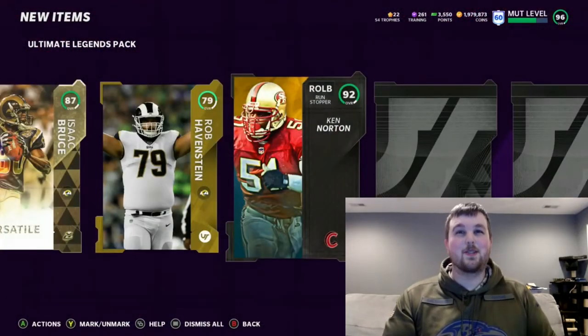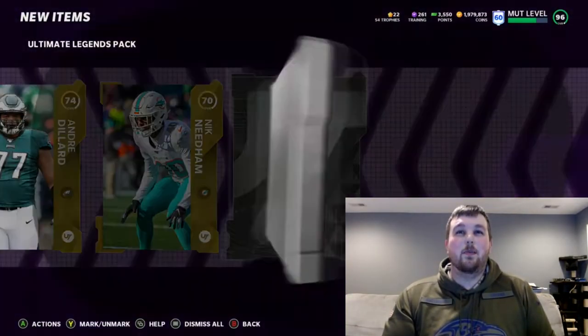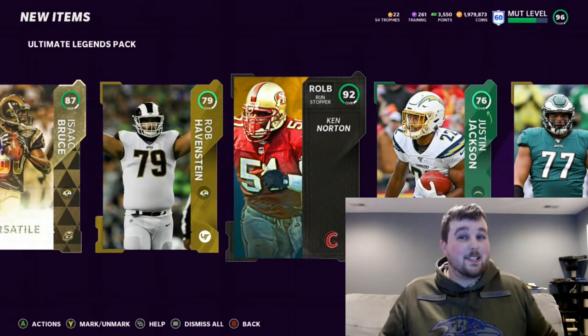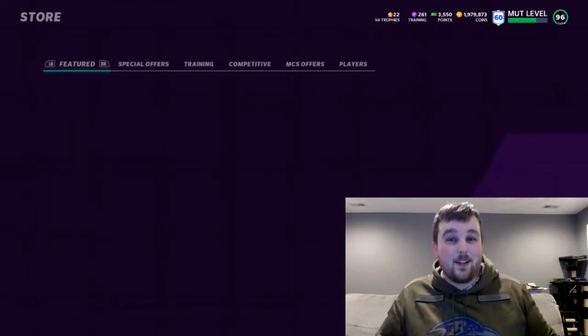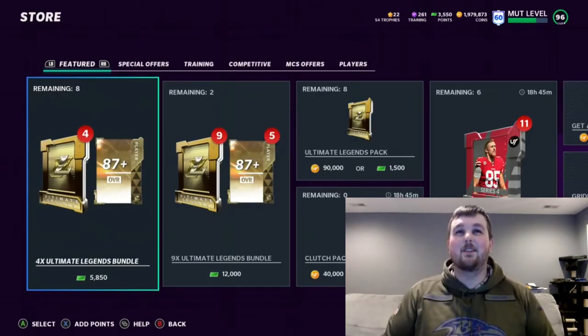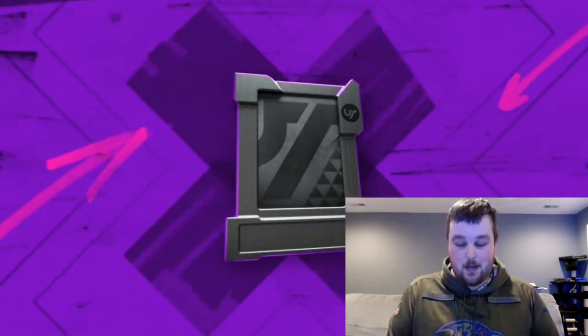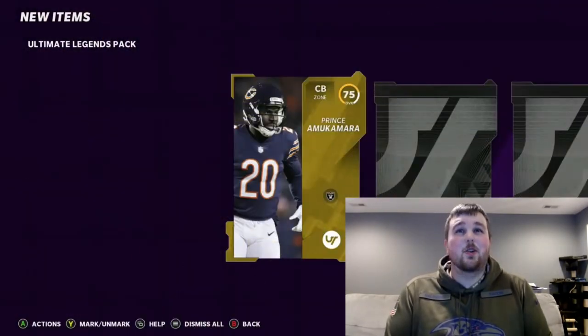Maybe we pull a second Ultimate Legend card. Oh, we got a full Campus Hero there — 92, Ken Norton. So right now at the video end, we'd be giving away this 92 overall Ken Norton Campus Hero. I mean, that's a 92 going to one of you guys. And all you got to do is hit that like button, comment, sub, all that fun stuff. Regardless, a 92 going to one of you guys.